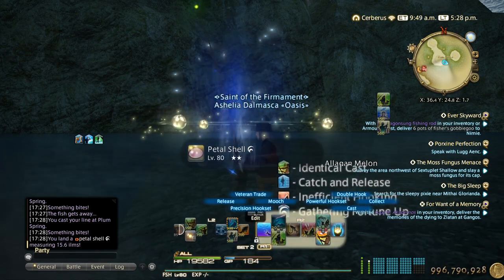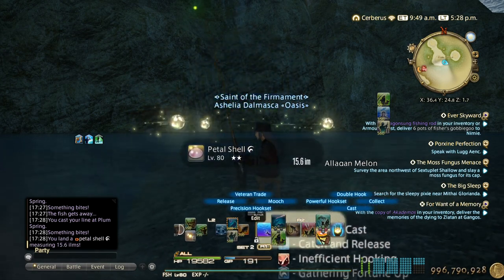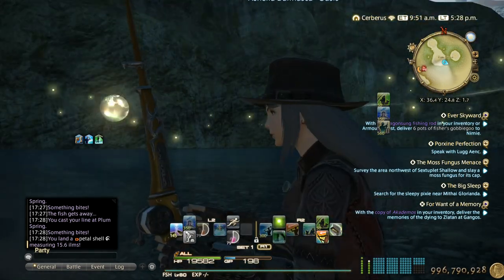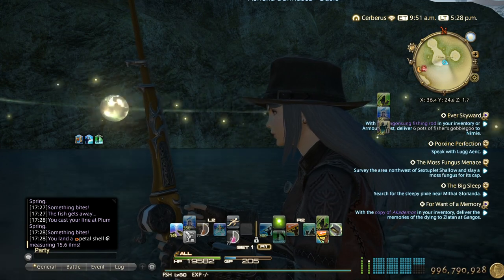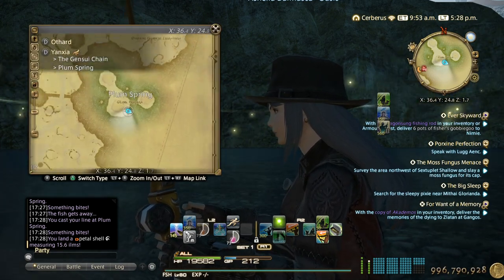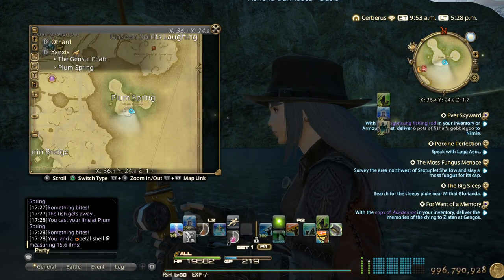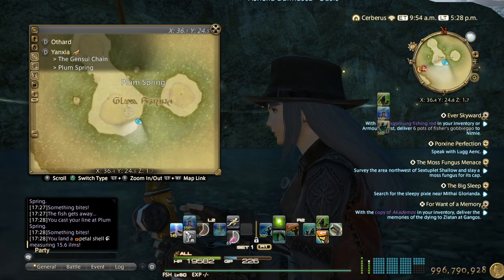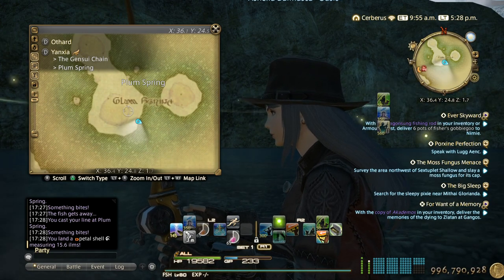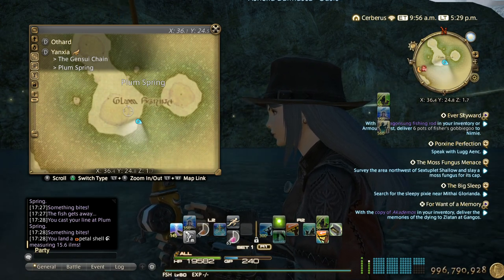If anyone can confirm whether you can Double Hook Petal Shell, we'd highly appreciate it. Otherwise, just keep fishing until you have 60. Here is the spot in Yanxia — Plum Spring — in case I forgot to show it on the map. I hope you find this helpful. If you did, please like, favorite, subscribe, and share. See you in the next one — take care, bye bye!